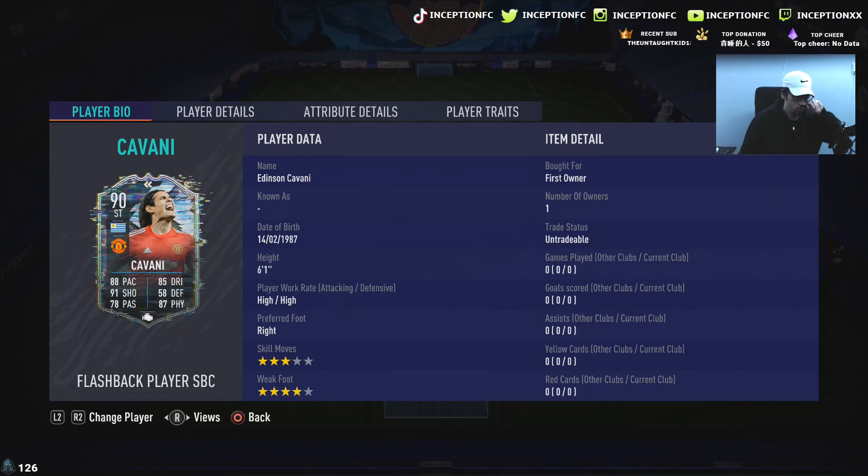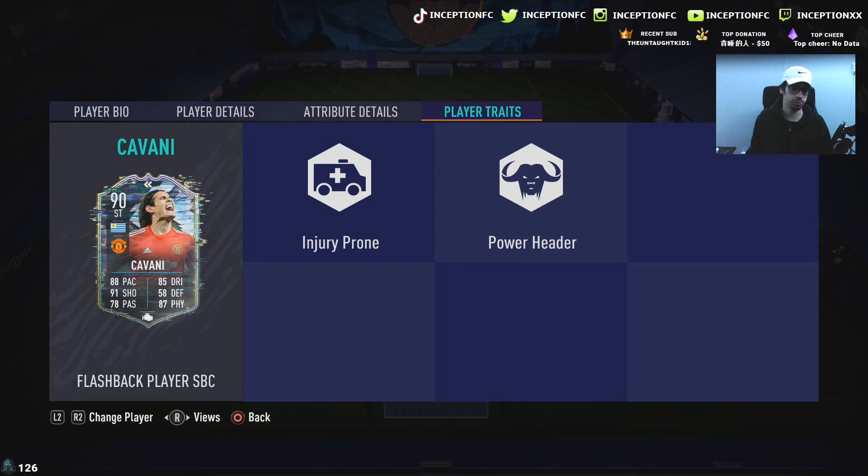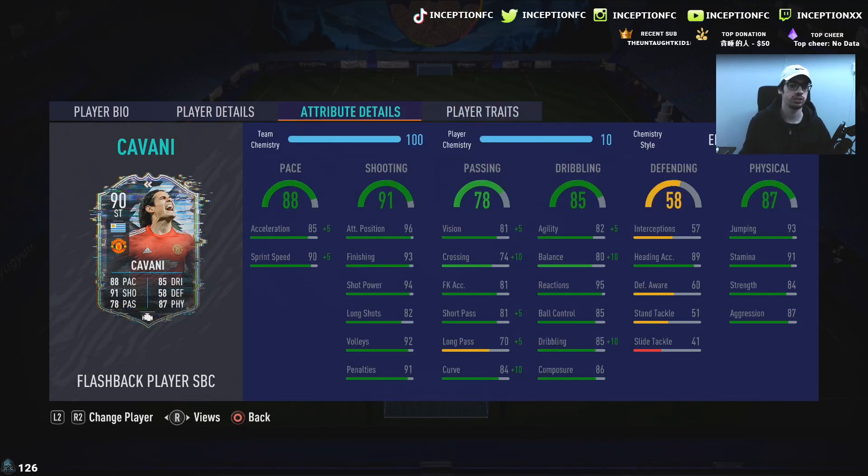We're taking a look at a card that is six foot one, high-high work rates, right footed, three-star skills with a four-star weak foot. Very unfortunate he doesn't have four-star skills because in this game it's definitely very helpful. He has the injury prone and power header traits. He's got 85 acceleration with 90 sprint speed. We're going to give him the engine chemistry style because his base card shooting stats are already very good, but we also need to boost the dribbling, balance, and agility as much as possible.